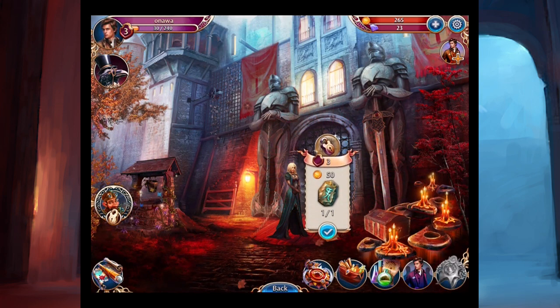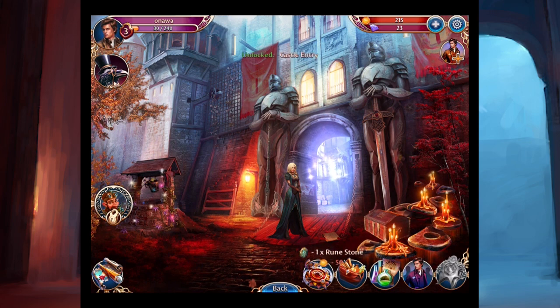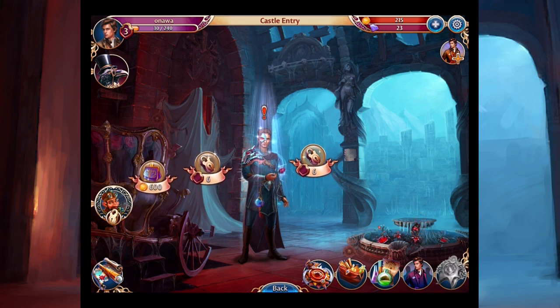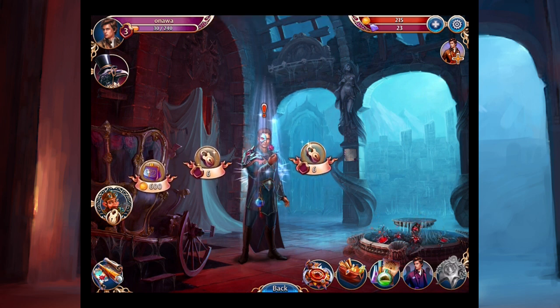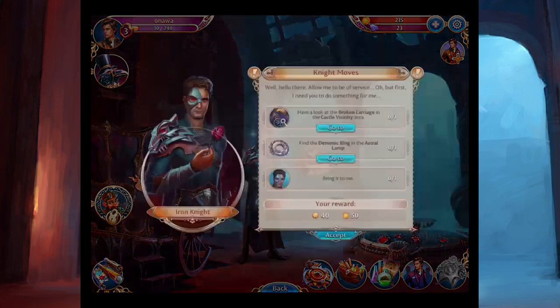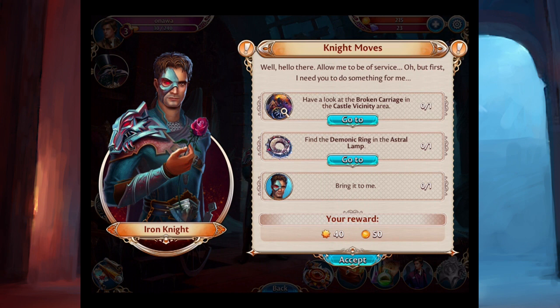We have to open this up, which we now can do. And there it goes — get in here. The Iron Knight — y'all remember when you saw him the first time? People who have already played this game — he's kind of like a cyborg. Cyborg face, I call him. What should his voice be? The Iron Knight says in a robot voice: 'Well, hello there. Allow me to be of service. But first, I need you to do something for me. Have a look at the broken carriage.' All right, let's go there.